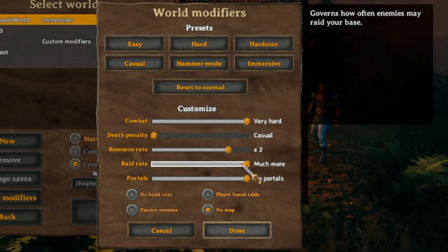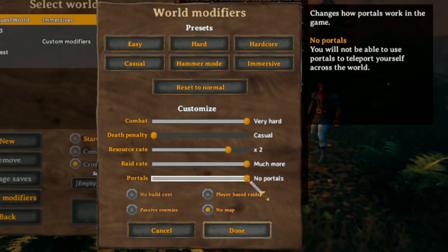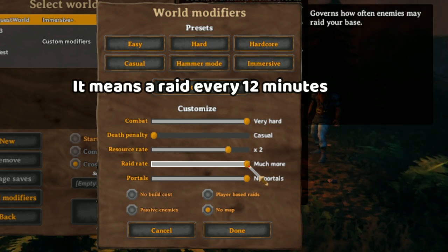There's a lot of other modifiers, but I'm not going to get into them. This is what I've been using for this playthrough — it's a no map, max raid, no portals playthrough. But don't worry about the no portals thing or anything else. We're just going to focus on the Raid Rate. What does it mean to put the Raid Setting to much more? Well, I have found out.